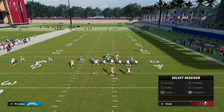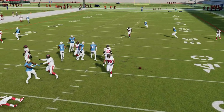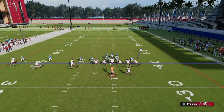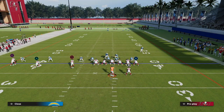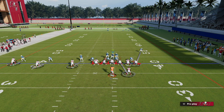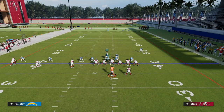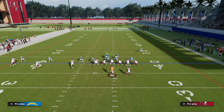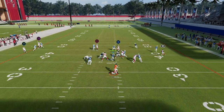If they go to the tight end and have somebody on the running back, your post route on the right side will now be open. To give yourself a little more time to make that read, you want to slide your protection away from the running back and ID the defensive end. That should give you just a bit more of an opportunity to throw that post once the receiver cuts across the middle of the field.